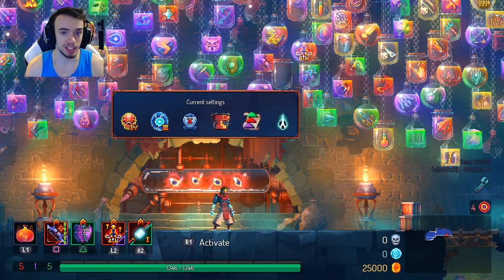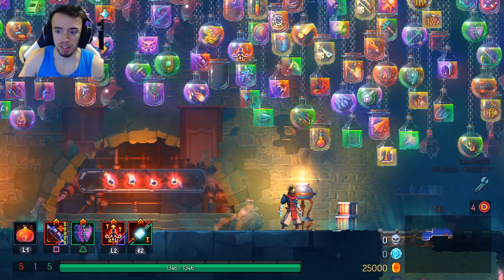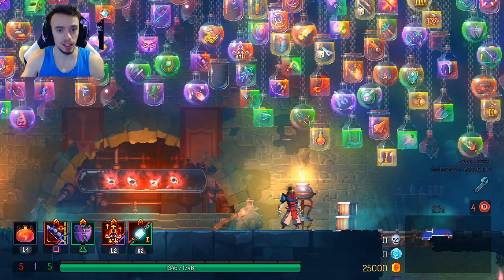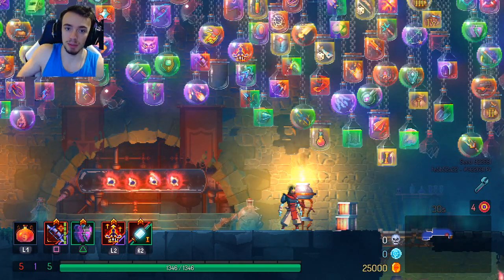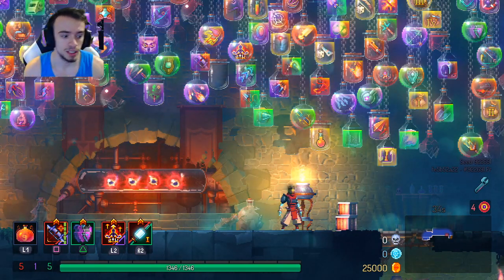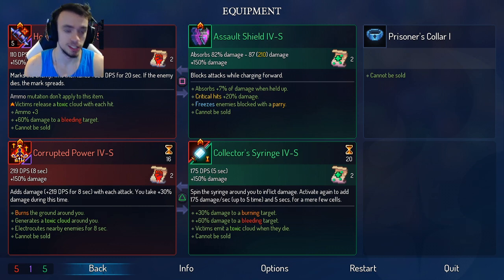One major thing about this build is we actually do have to collect cells throughout the run, at least for now. I'll get into that a little bit later at the end of the video. Luckily, I found that with good management, you only have to collect one time door, which we would probably get at the end of Prison Quarters or going into Promenade. We were getting two, but if you don't overuse your Syringe, you won't need to.